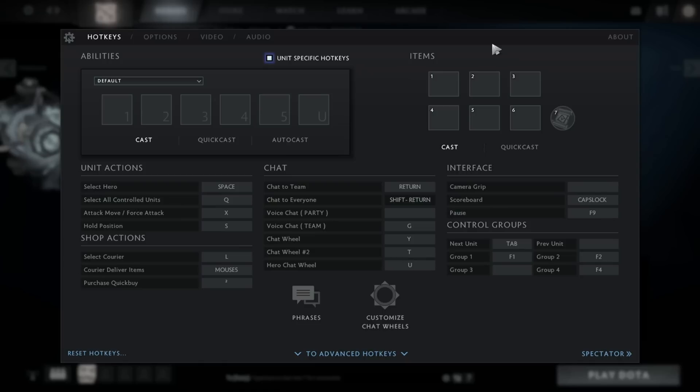The critical items that you really want to have on quick cast are Dagon, Hex, and also E-Blade. So this is about hotkeys.